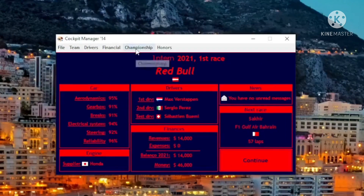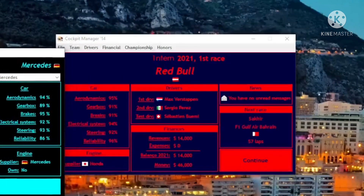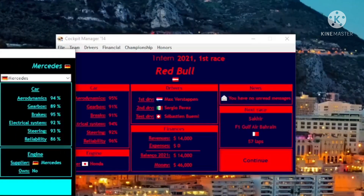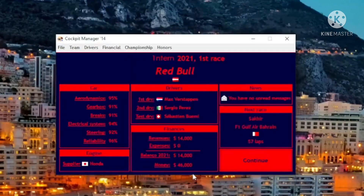If you look at our car, things are looking pretty good — we easily have the best car on the grid right now. If we go into teams, Mercedes have a car that is near enough to give us a fight, but we are expected to be the guys this season. With that said and done, we're just gonna go straight into Bahrain and see what happens.